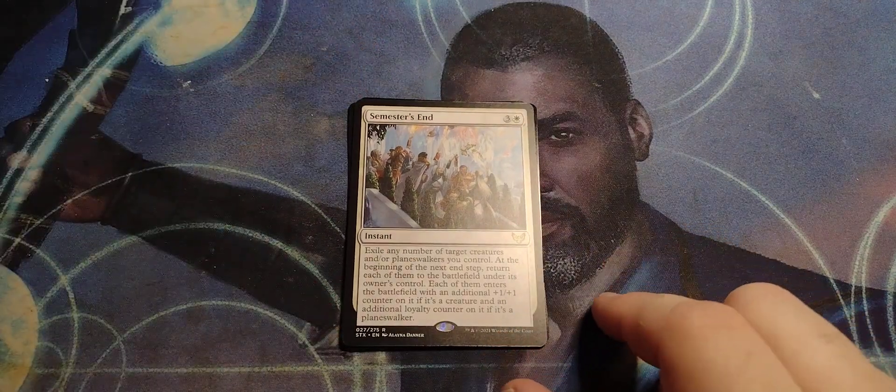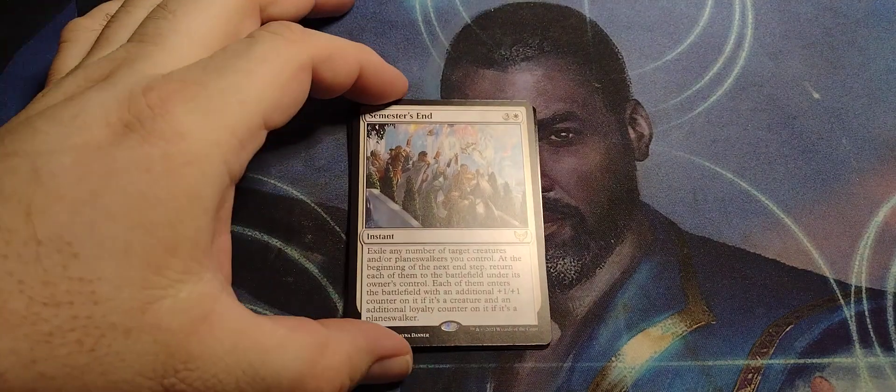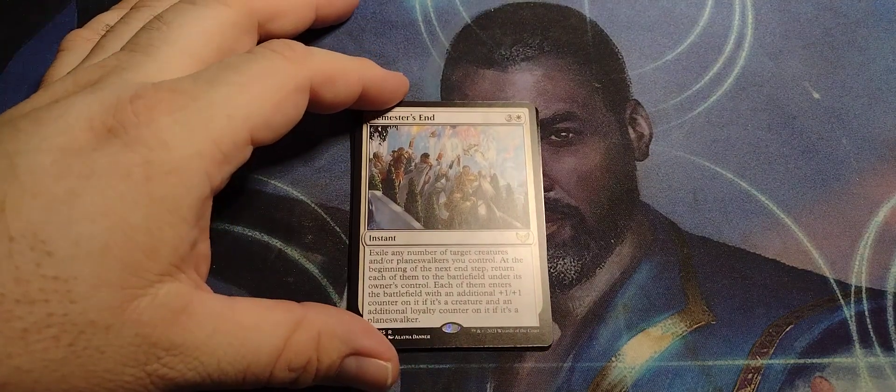Semester's End! Three and a white, instant. Exile any number of target creatures and/or planeswalkers you control. At the beginning of the next end step, return each of them to the battlefield under its owner's control. Each of them enters the battlefield with an additional plus one, plus one counter on it if it's a creature, and an additional loyalty counter on it if it's a planeswalker. So — bounce everything, bring them back stronger. Nice.